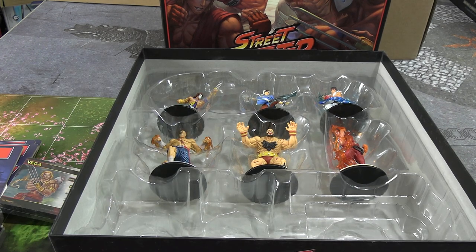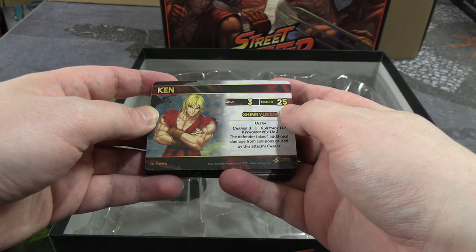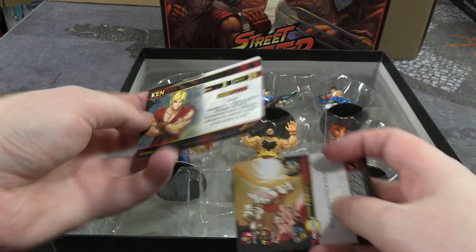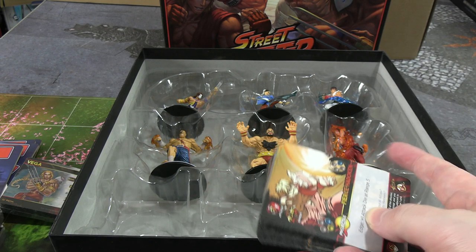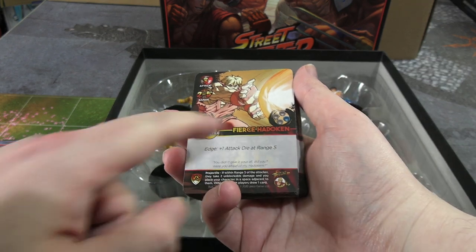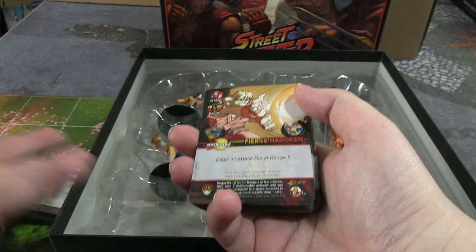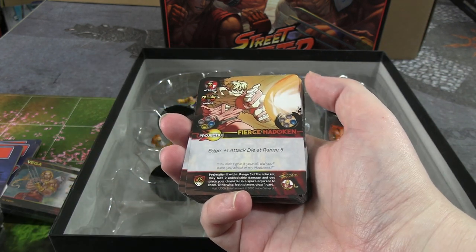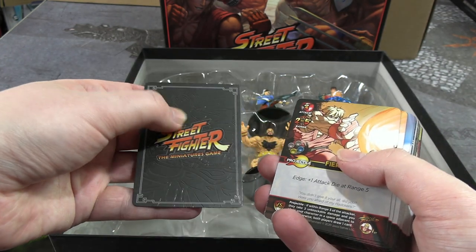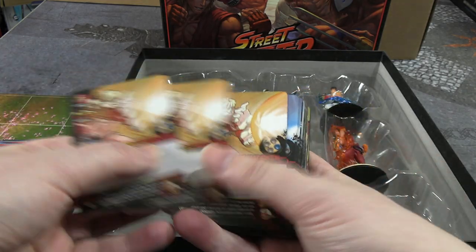In Street Fighter 2, Ken and Ryu were just identical back then. So that's his card — his moves, his health, his ultimate, some stats on the other side. The game uses a combo system similar to the Devil May Cry miniature game where you have to link attacks if you want to keep attacking, and you can also burn attacks to block. These are nice feeling cards — they've actually got raised embossed backs, which is very nice quality, and the art on them is great.